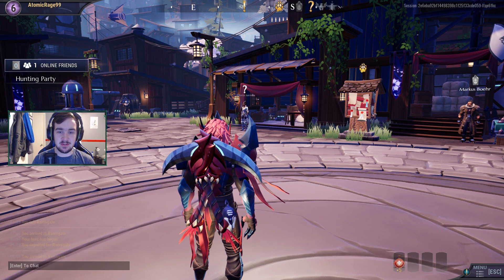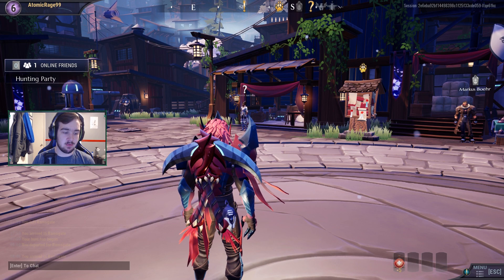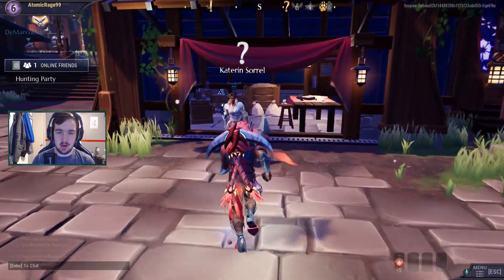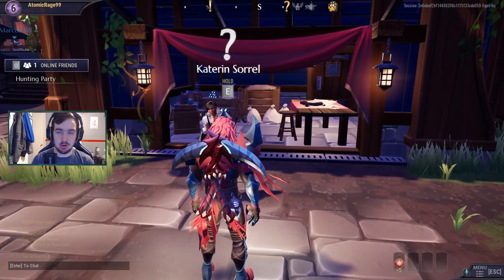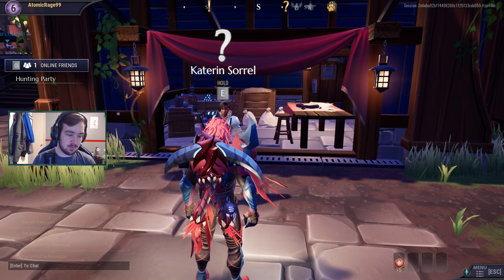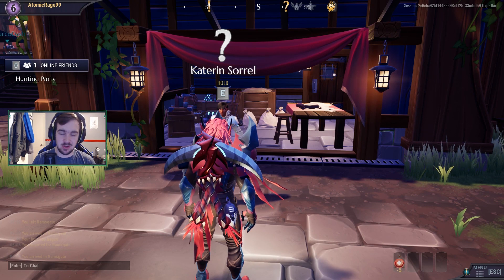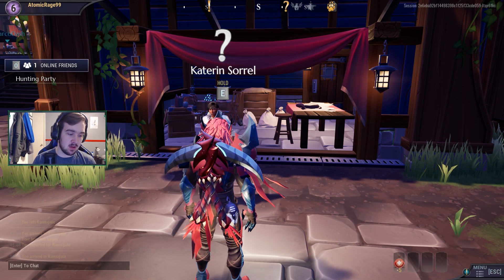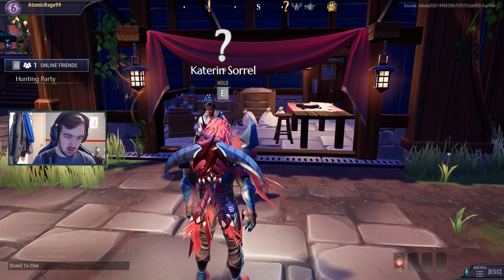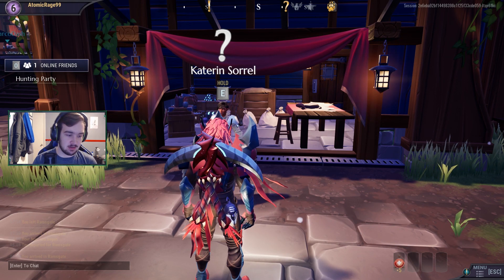Just keep doing the main quest until you get to the 'Go Forth and Slay' challenge. You'll get this from Katarine over here — I've already completed it so it won't show up for me, but just keep doing quests from her and you'll eventually run into the 'Go Forth and Slay' challenge. This quest requires you to slay a bunch of behemoths so that you can increase your slayer level.